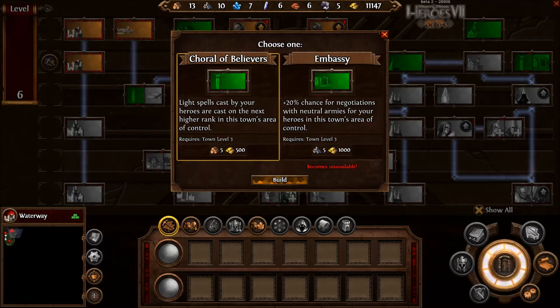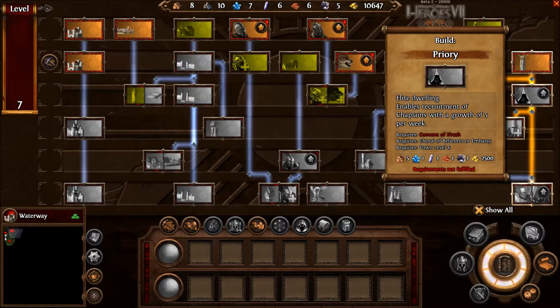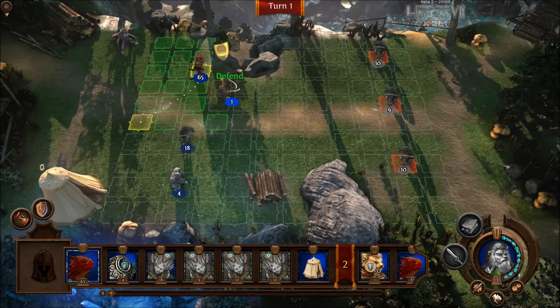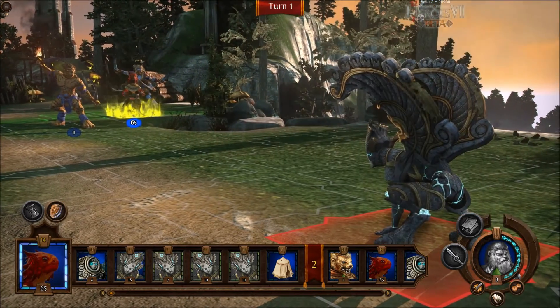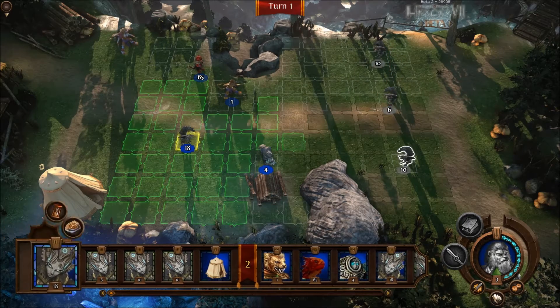Light spells cast by your hero are cast on the next higher rank in this town's area of control. 20% chance for negotiation with the neutral army for your hero in this town's area of control. Light spells sound better actually, because that was the requirement for this. We need the Covert Convent of Elroth. I love the music from the games I've already played — it makes me feel comfortable because I already know the music, and it's something within this unknown game. Things I have no clue about — certain tactics and everything — it gives me some familiarity. It's like, yes, this is a Heroes game. I love that.